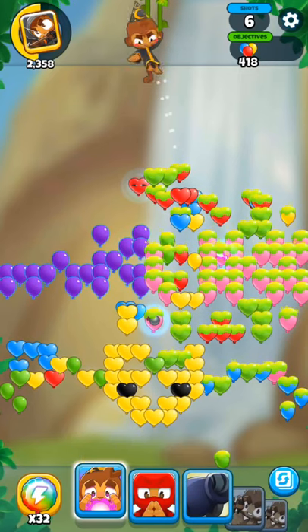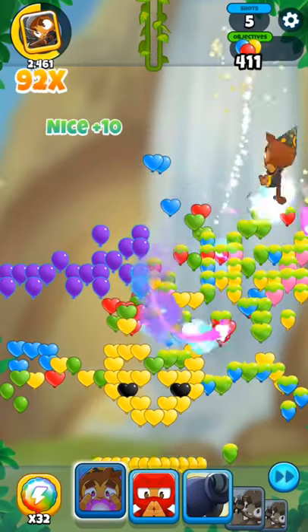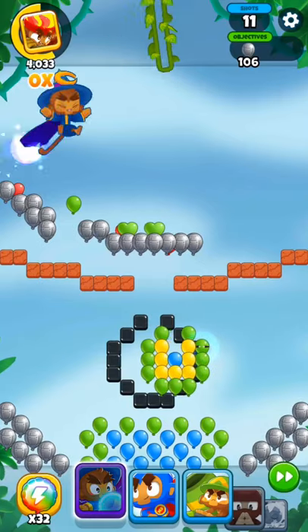The wizard is a solid tower in Bloons Pop. This guy excels at cleaning up nearly empty screens, as his attacks seek out Bloons. He can't pop purples though, but he makes up for this by being able to pop leads, which is a very helpful attribute.